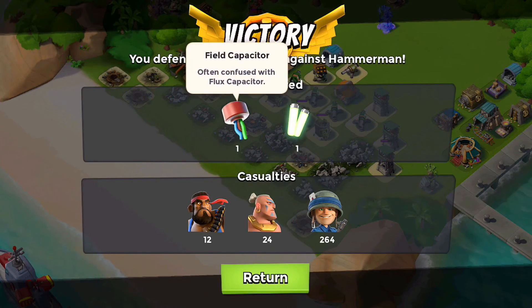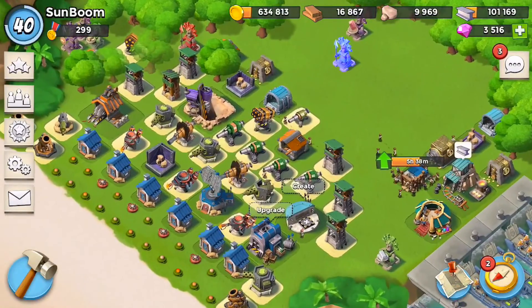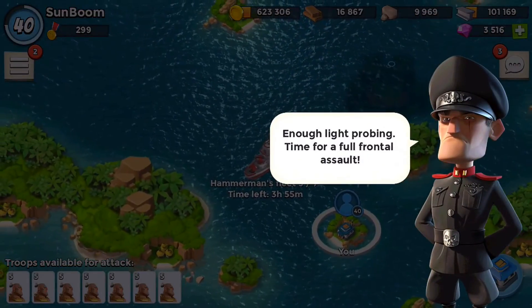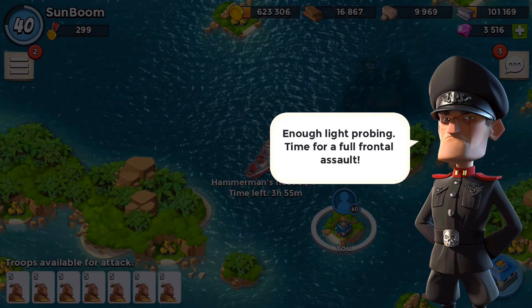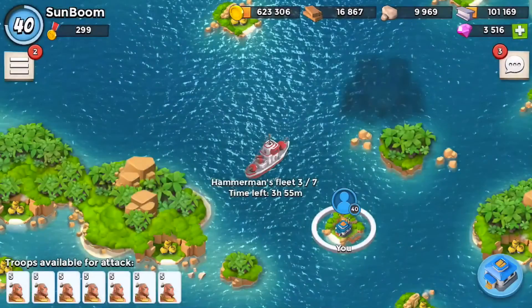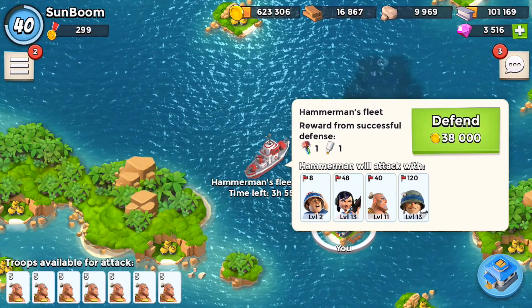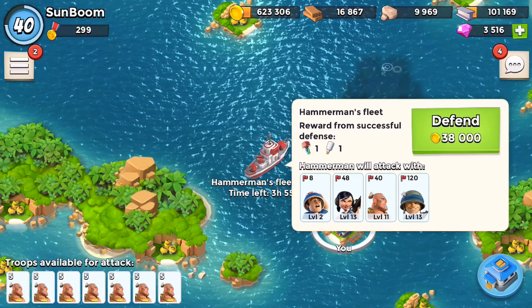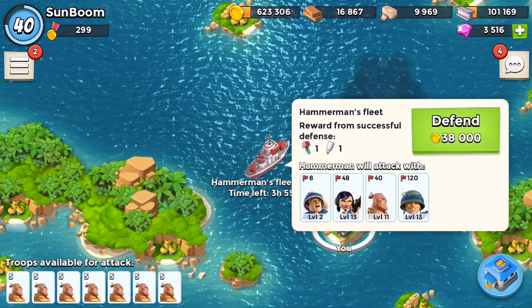We get some much needed prototype modules. Moving up to see if this base can withstand stage three. Enough light probing — time for a full frontal assault. He has eight medics, 48 Zookas, 40 warriors, and 120 riflemen.